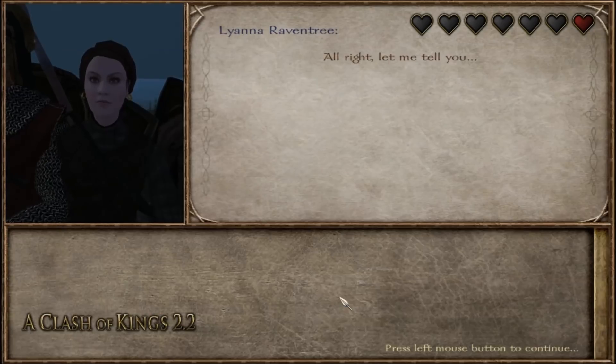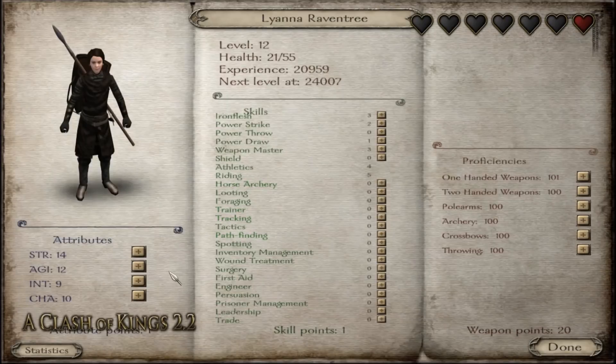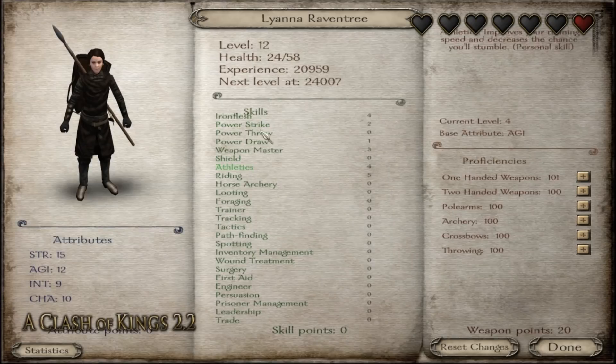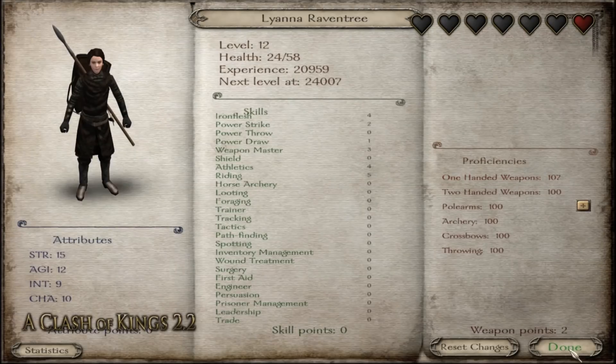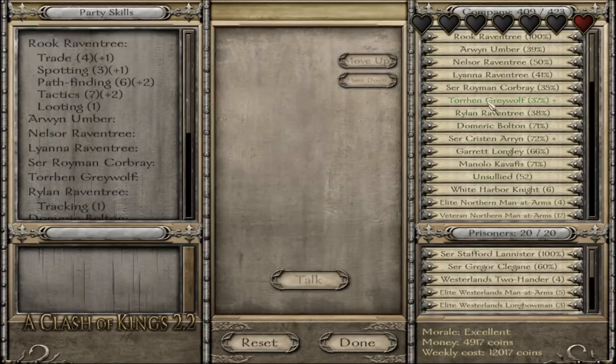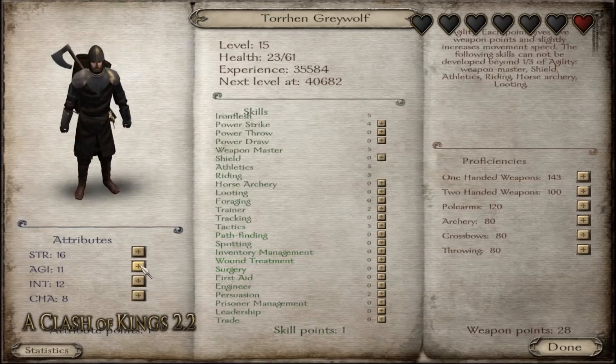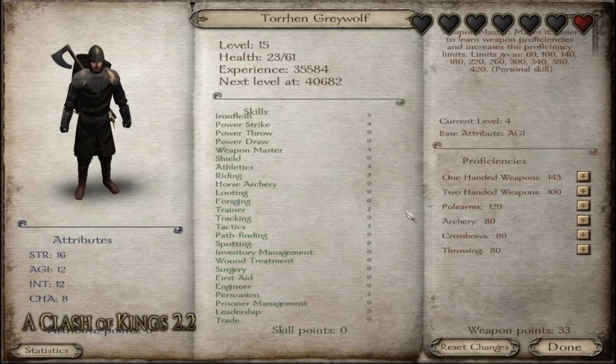Then we have Liana. She's only leveled up once, but she started at a higher level than he did. I think we'll go with Strength 15, Iron Flesh 4. Next level up we'll put another point into there, again, to make her a little bit more resilient. Some one-handed skill for her wouldn't hurt either. Then we have Torrin - we'll go Agility 12, Weapon Master 4, and then some one-handed skill. Are you even using that two-handed axe? I feel like he's probably not.